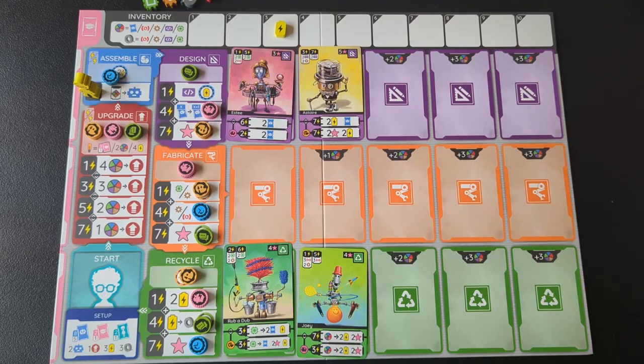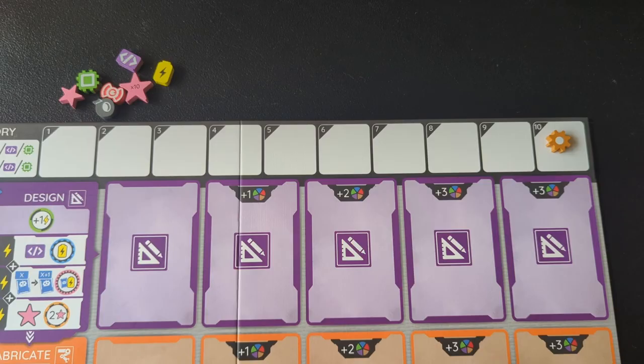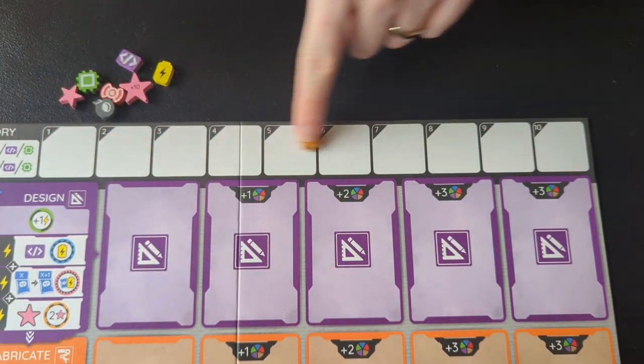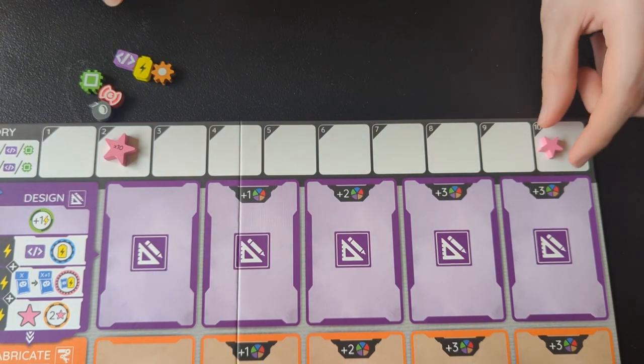There's no limit on the number of robots you can hold in your hand, or the number you can build at once, as long as you have enough energy and resources. But you can only fit five robots in each row, and you can never take back a robot once it's been built. There's also no limit on how many of each item you can have in your inventory. If you get past 10, you can flip the marker over to show that, and it's rare to pass 20, but if you do, just pull out an extra marker from the box. The point stars do pass 20 pretty often, so for those you have the big star to track 10s.